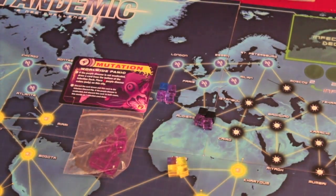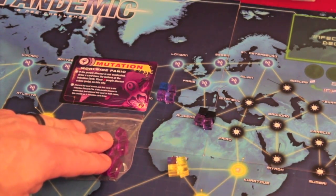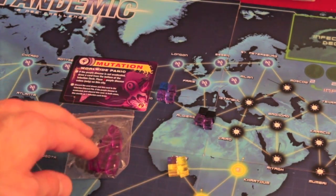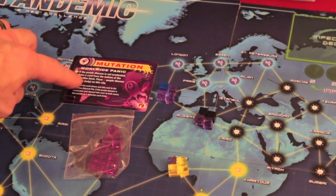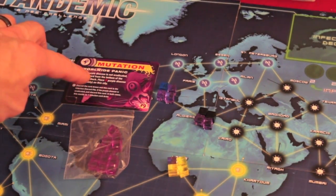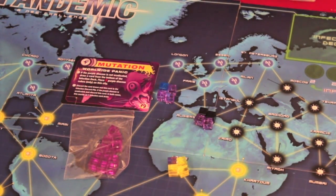The Mutation Worldwide Panic adds 12 new purple cubes, essentially doubling the purple cubes in the game. At setup, six purple cubes are placed out in a specific manner. The two Mutation Worldwide Panic cards go in the infection discard pile instead of the On the Brink ones, and instead of drawing one purple cube when these come up, you draw two. So there are twice as many cubes coming out and you start with cubes already on the board.